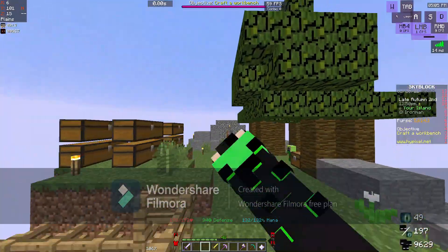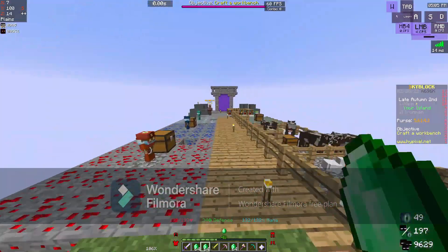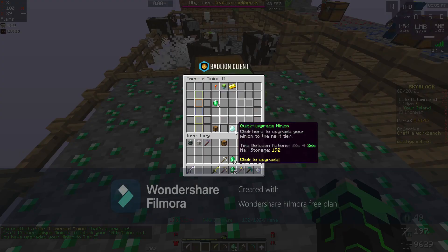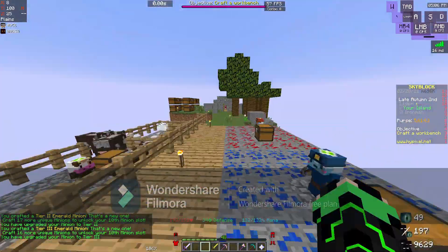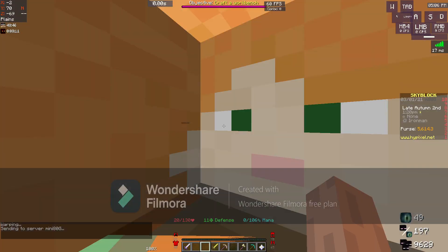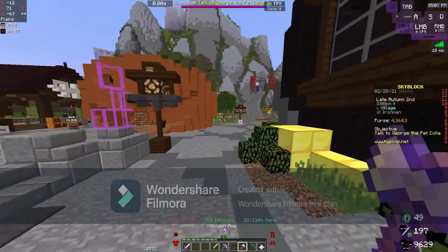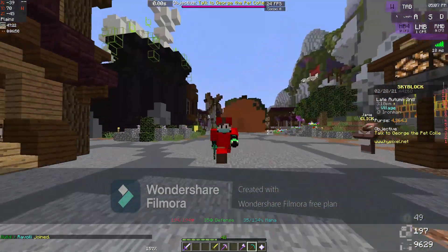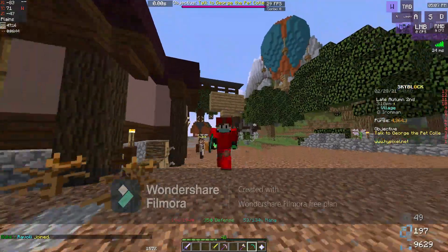Roughly 24 hours has passed since that last clip. I just collected from all my minions which were full and upgraded some of them — I upgraded the diamond minion, the jungle minion, and I'm doing the emerald minion right now. That made a feather talisman which is pretty neat. I'll go to the hub to reforge it. It's currently the spooky event but I just missed it, which is kind of annoying. I did say I wanted to go to the blazing fortress to get some glowstone, so I'm going to do that right now.